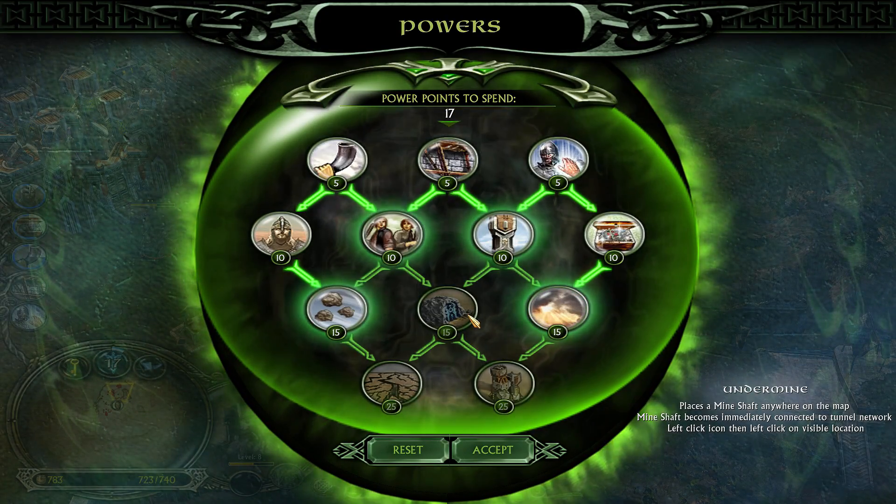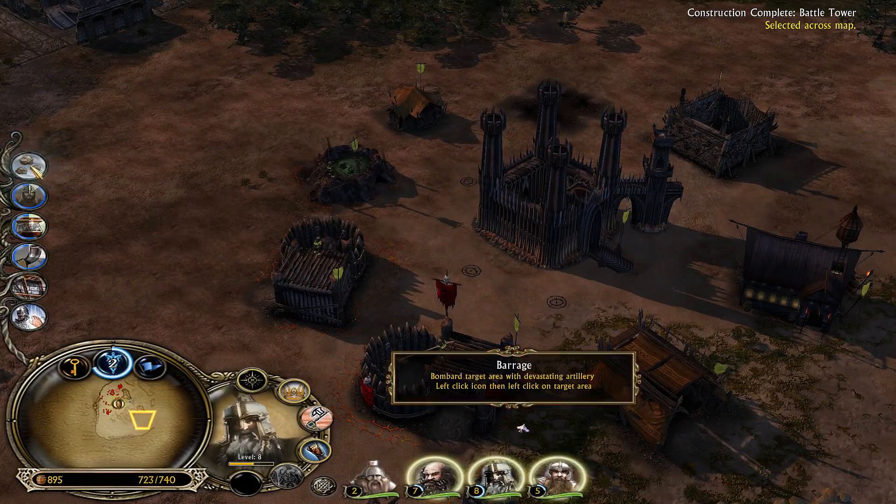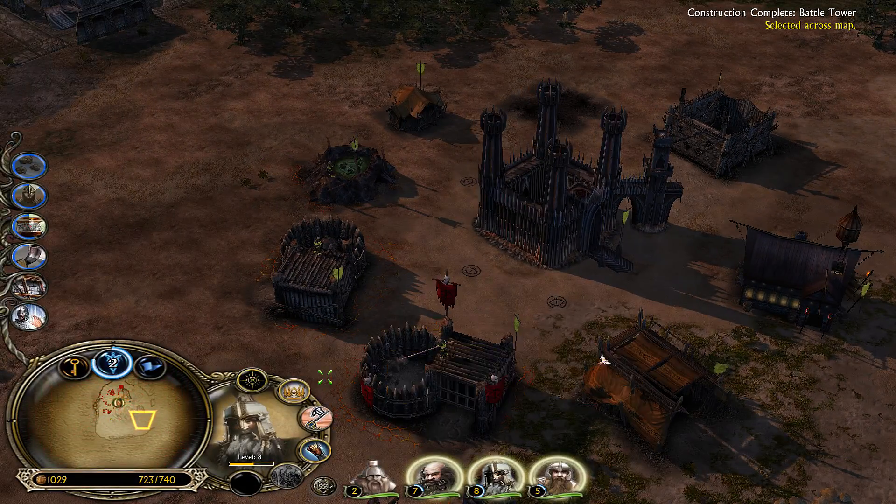Cloud Break, Undermine — Undermine does not give you money in this patch of course. Got Barrage though — Barrage is nice.